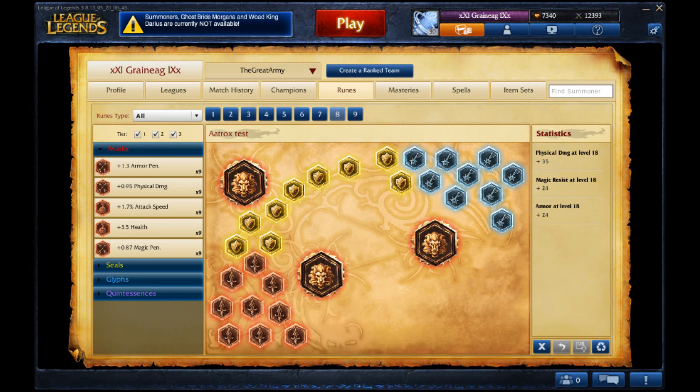With the runes I take quintessences of attack damage, marks of attack damage, seals of armor, and magic resist glyphs. If you plan for a longer game take scaling runes. Also you can switch the marks for attack speed runes to get even greater attack speed, but beware that you don't exceed the cap of 2.5 when using your ultimate.